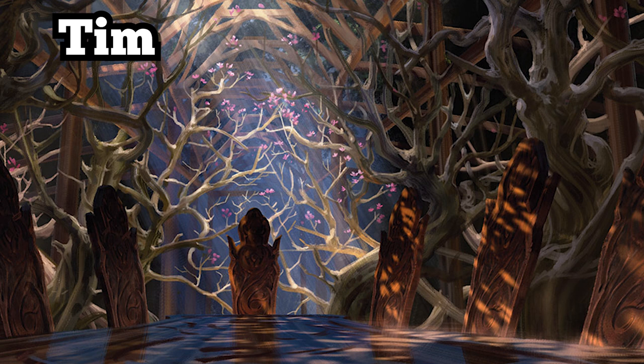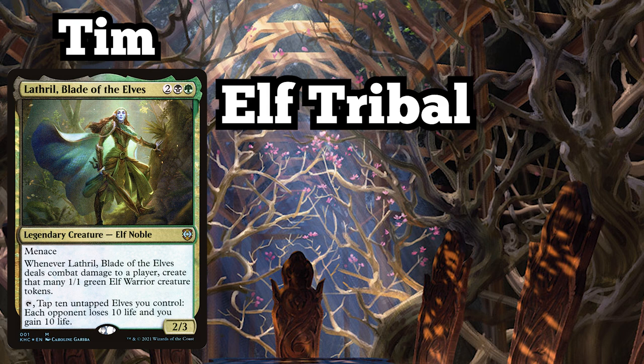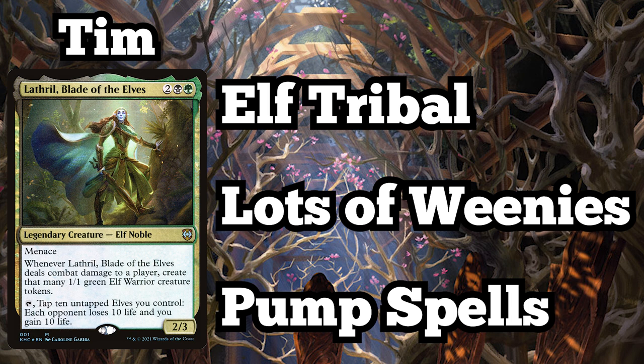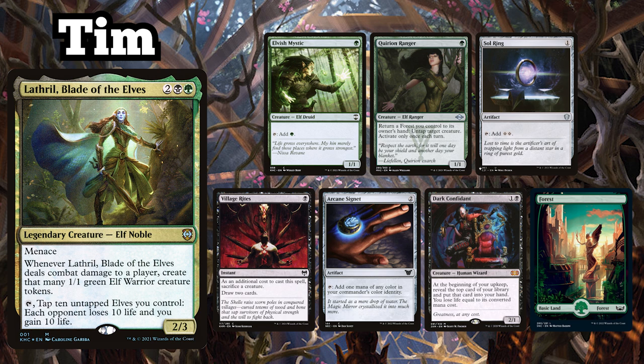Tim is playing his Lathril, Blade of the Elves Elf Tribal deck, which aims to flood the board with as many nature-loving forest dwellers as physically possible. This deck focuses on strength in numbers and includes multiple board-pumping spells to increase the army of weenies' damage output. Tim keeps a starting hand of Elvish Mystic, Quirion Ranger, Sol Ring, Village Rite, Arcane Signet, Dark Confidant, and Forest.